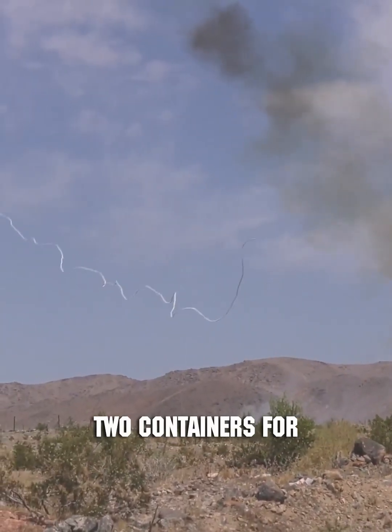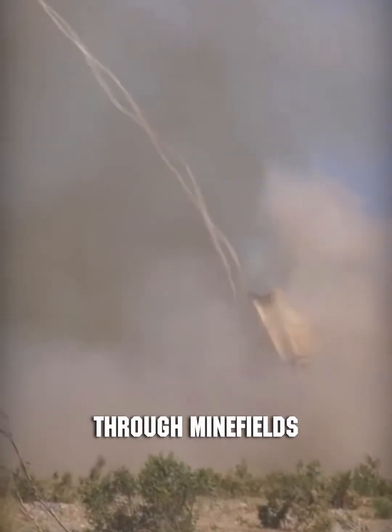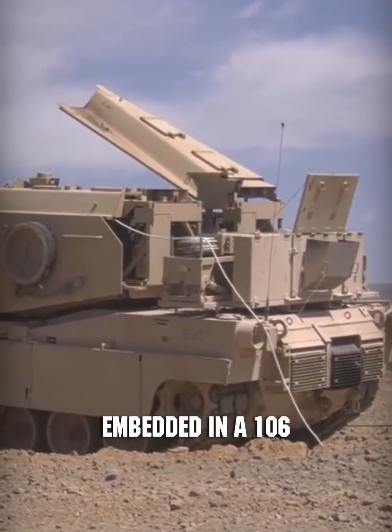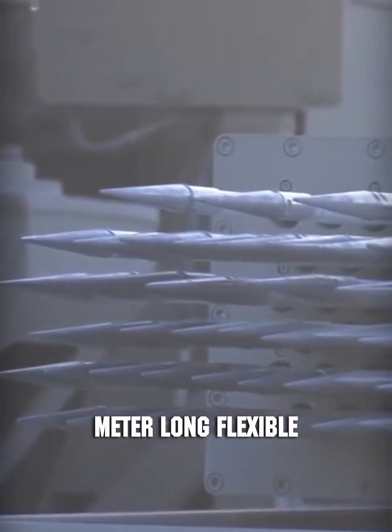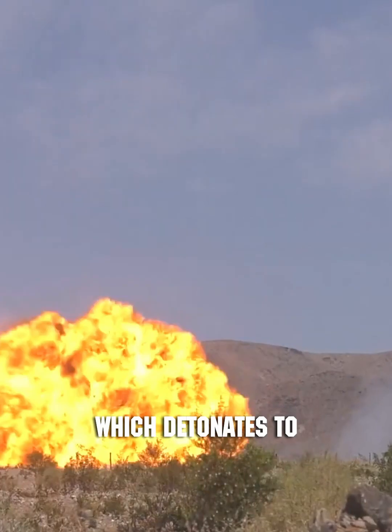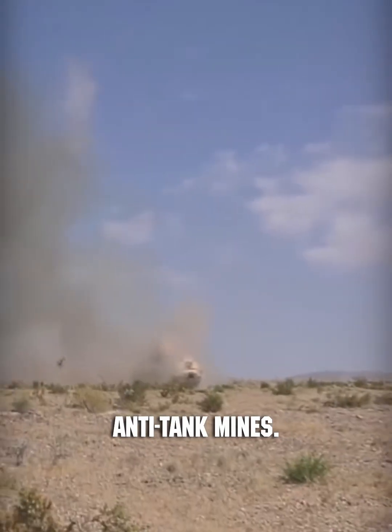Two containers for this system are mounted on the rear of the turret and are intended to blast a path through minefields using explosive charges. These charges are embedded in a 106-meter-long flexible cord filled with C4 explosive, which detonates to trigger pressure-activated fuses in both anti-personnel and anti-tank mines.